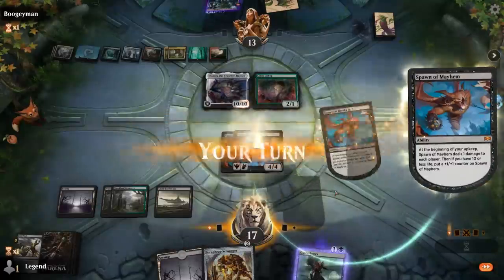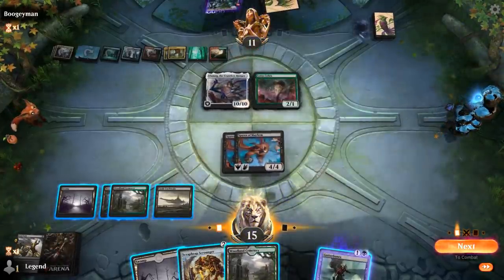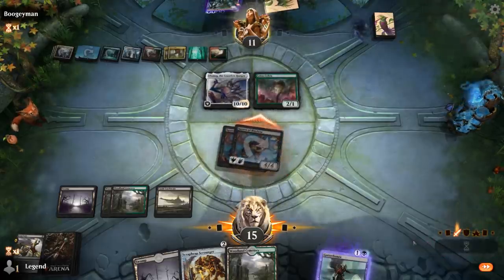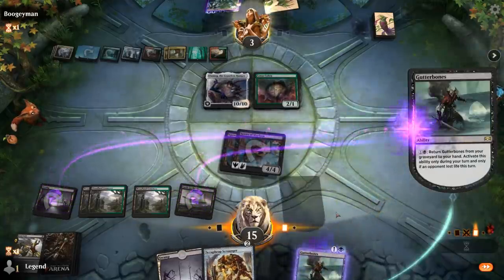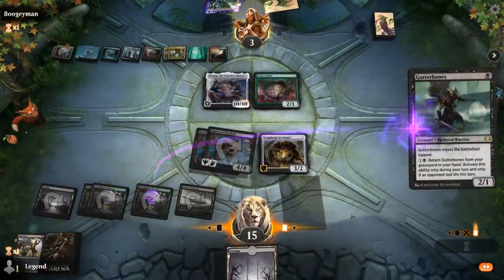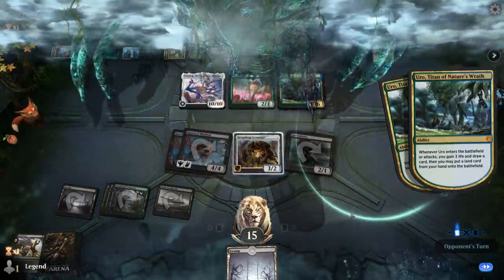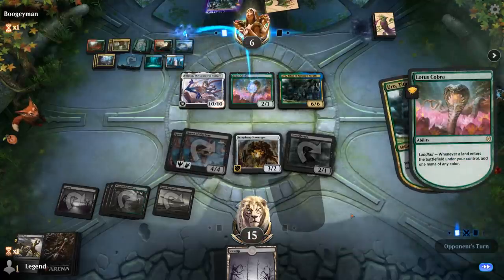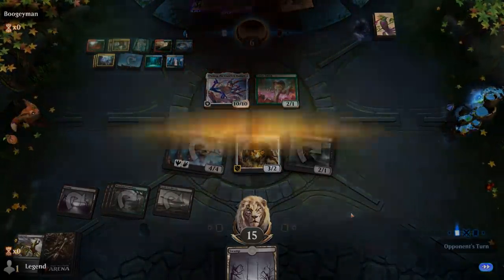My creatures cannot block, so I need to make sure we don't end up dying to our own Spawn of Mayhem. Even if I take 12 down to 3 and take 2 from Spawn, I wouldn't be dead — so I think we're good to go. I need some interaction here to stay alive, or a burn spell will do it. Another Uro to gain 3, so I'm glad I attacked with the Spawn instead of staying back. And my opponent explodes — double Spawn of Mayhem gets the job done.